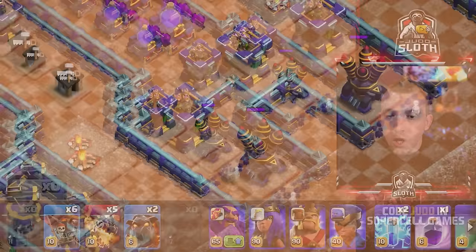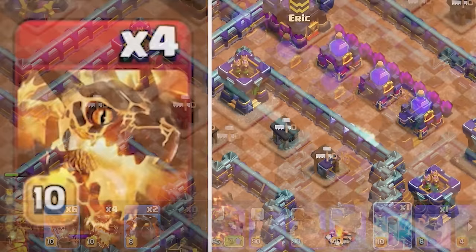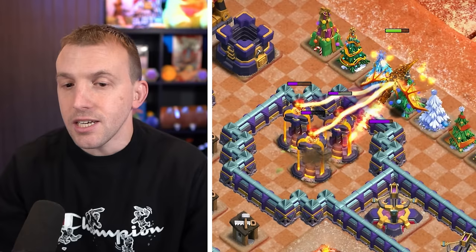We will then use a super dragon onto the single target infernos, and one second later use a lightning spell to reset the beams. Exactly the same on the other side — one super dragon, wait a second, then a lightning spell. This means the super dragons can take these out and move down to get the expo as well.